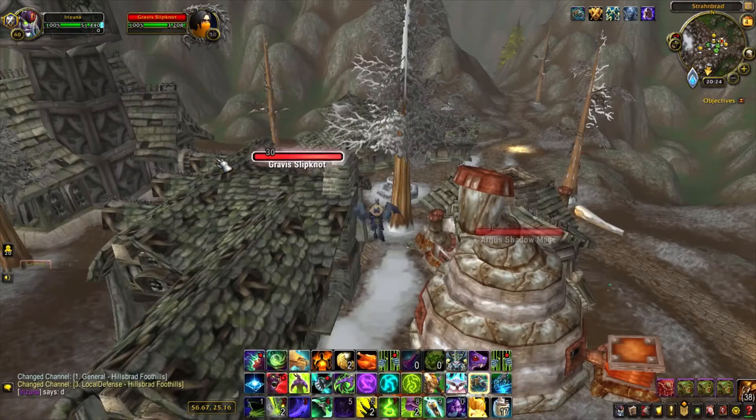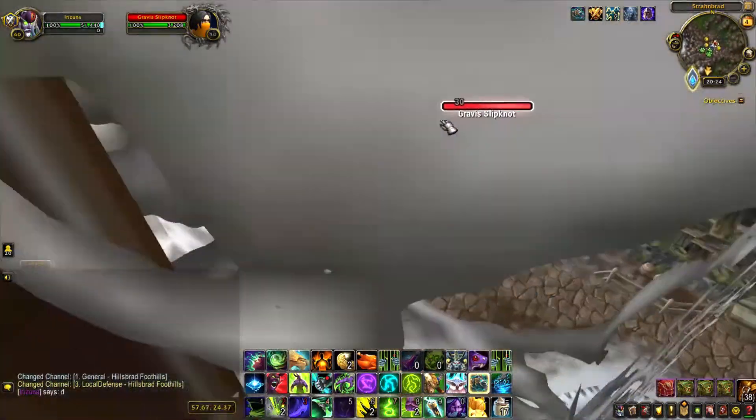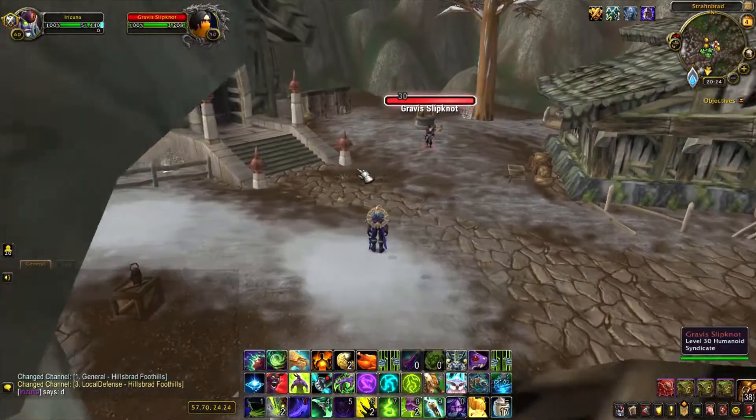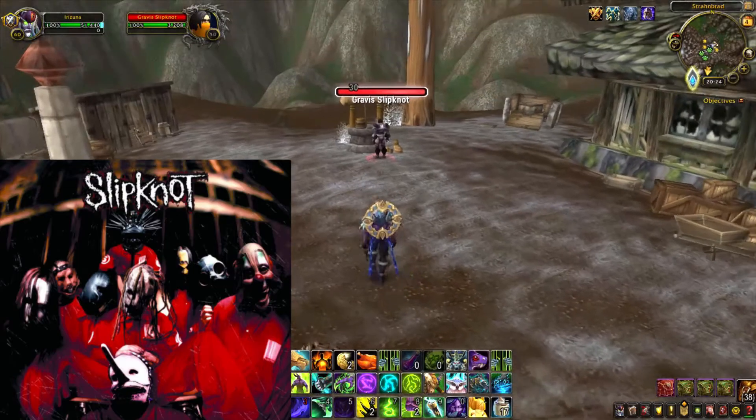First off we'll begin with Gravis Slipknot, a rare NPC that wanders Stranglethorn at the northern hills foothills. Now this could be a reference to a slipknot — an actual knot — but we all know that it's a reference to the heavy metal band Slipknot.